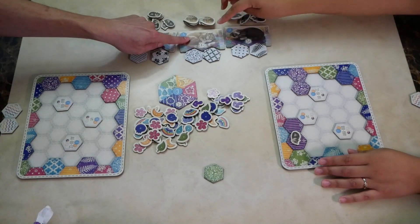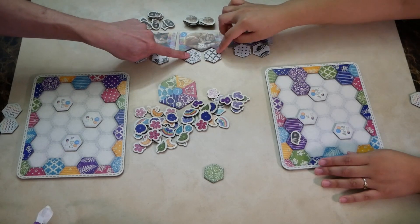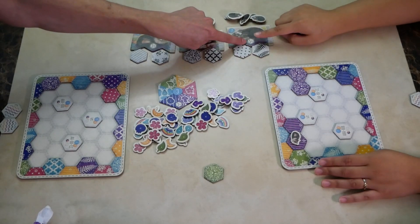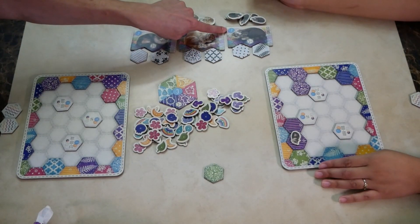To get another cat — Tibbet — you would need four or more of the same pattern to earn five points per Tibbet. And the same for Coconut: you would need five or more of the same pattern to get a Coconut token for seven points.